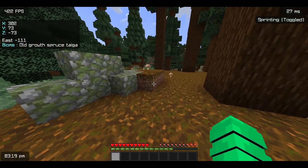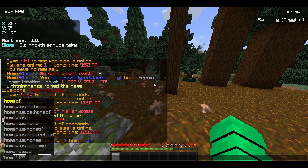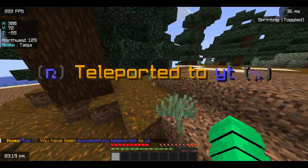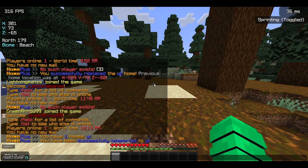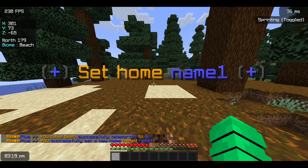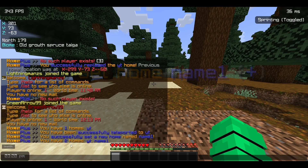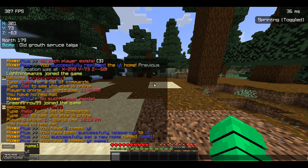So there are four commands: set home, homes, delete home, and home with the name of the home. So like I have one home here, you can just type 'home youtube' and you get teleported to that particular home. To set a home you type 'sethome' and then the home name, like 'name one'. You can type '/homes' to find all your home names, and you can delete your homes too with 'deletehome youtube'.